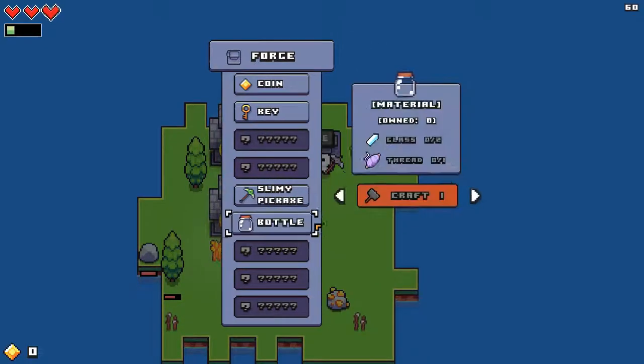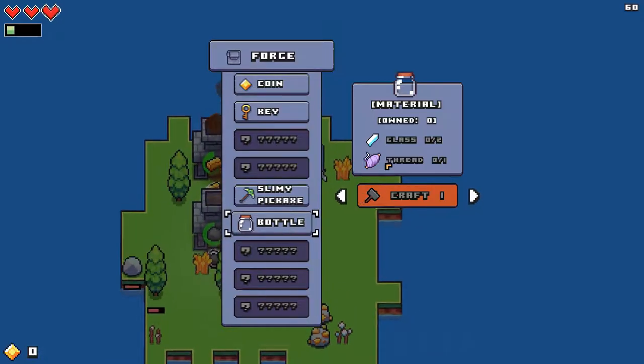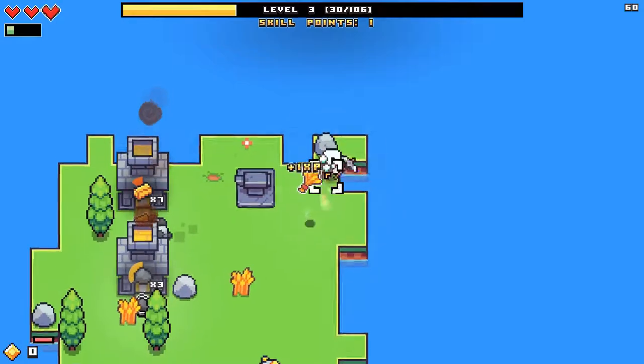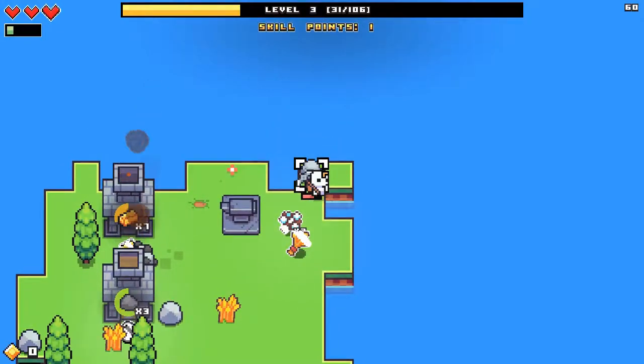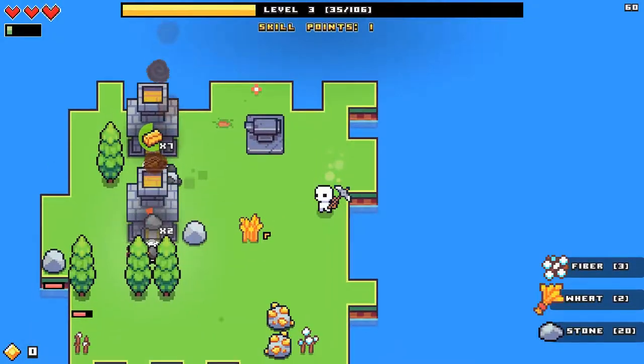Now we can make the bottle — we need glass for that. With the bottle we can capture the alien fairy-tale kind of strange things that are floating around in this game.